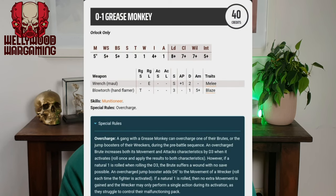The Grease Monkey is Orlock specific. You can find all the rules in the House of Iron book, which is the Orlock book. For 40 credits, you can only have one, and they're pretty unique and cool. The stats are: movement 5, weapon skill and ballistic skill 5+, strength and toughness 3, wounds 1, initiative 4+, attacks 1, leadership 8+, cool 7+, willpower 7+, and intelligence 5+. Pretty smart, but not great in combat.